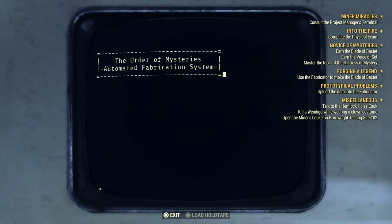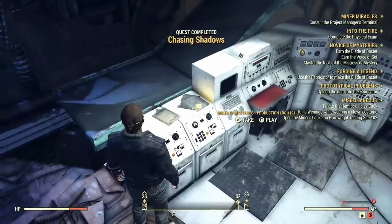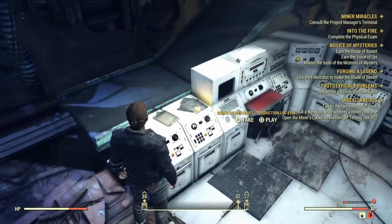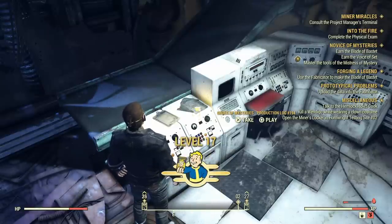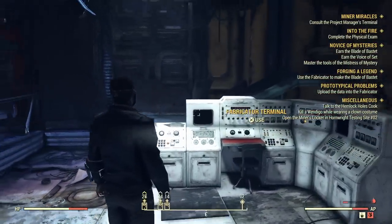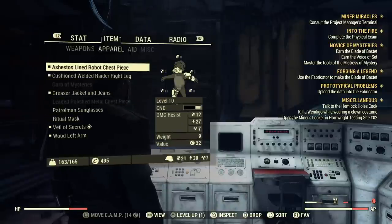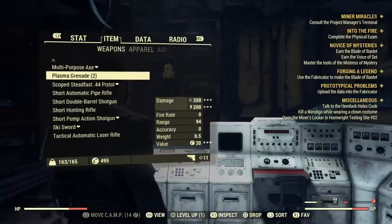Chasing Shadows is done and dusted. What do you get for it? Here's what I got: diluted something, some .308 rounds, and a phantom device. And I leveled up too! I found a production log — Frederick Rivers production log number 194. My curiosity was: what is a phantom device? Is it something I can wear? Is it a weapon?